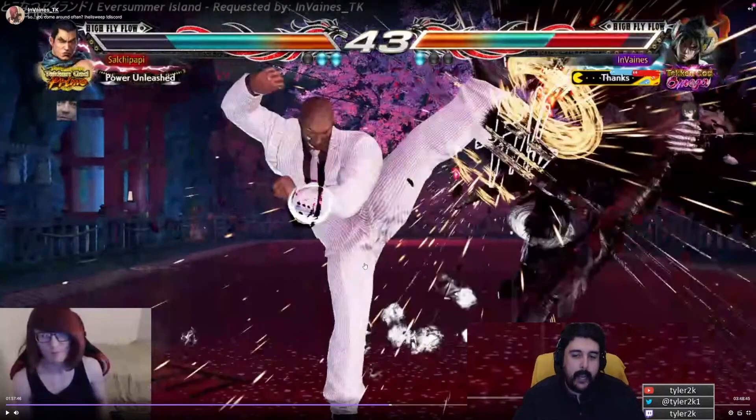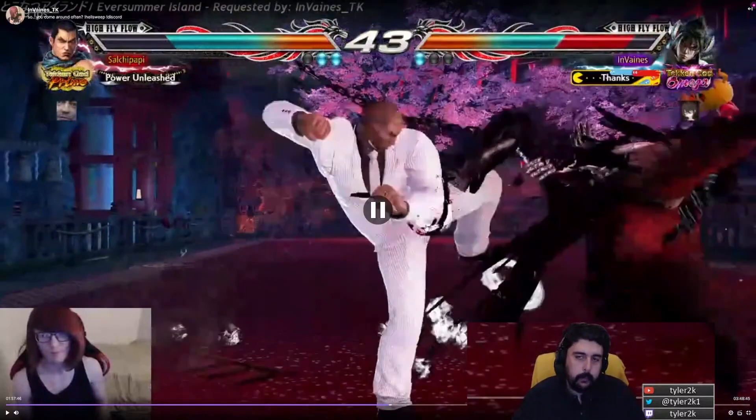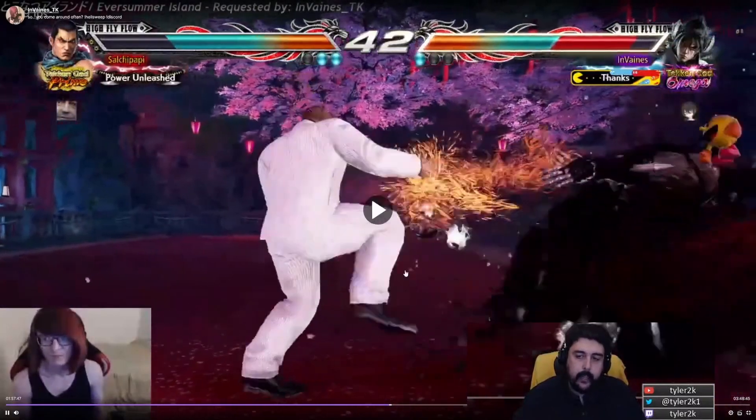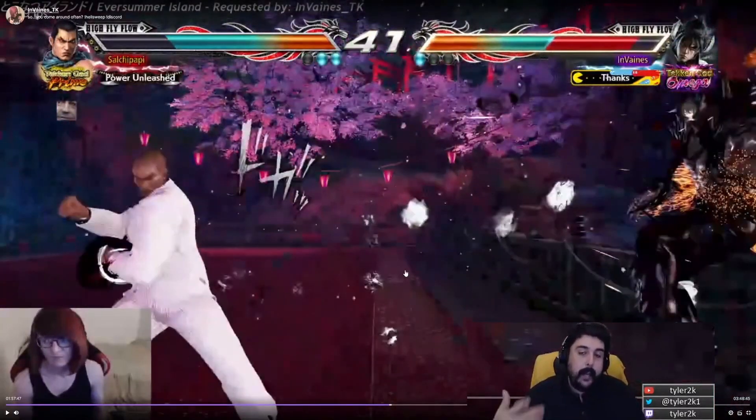Notice how Mateo deep dashes before initiating down forward 4 — because down forward 4 hits on 15. So he's making sure he's in spacing. And because there's so many hits in the combo, there is significant pushback. So he has to deep dash into the hitbox to initiate the down forward 4. Then he goes for it again and gets a clean splat down here.